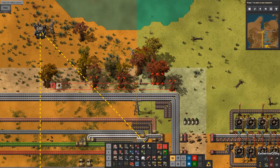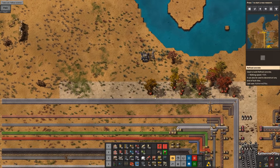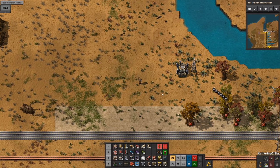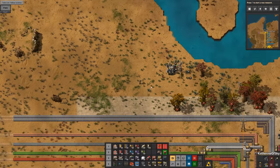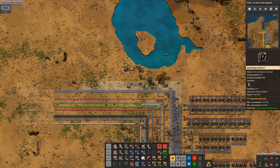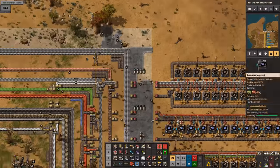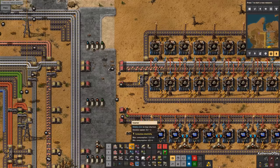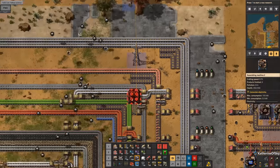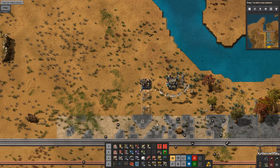Let's go ahead and we can probably delete some of these trees even though they're really pretty, but I do want to leave a couple on the outside. With that, let's just work on yellow science, which we're going to need 14 assemblers - but everything else is already made because we have the blue circuits and the low density structures and also the engine units. So let's see, should we put them here? The engine units are way down there. I kind of like to put them opposite of purple science, so let's go ahead and do them right up here. Let's see how many spaces away these guys are from the road - three, four, five, six... two assemblers plus one, so seven spaces.